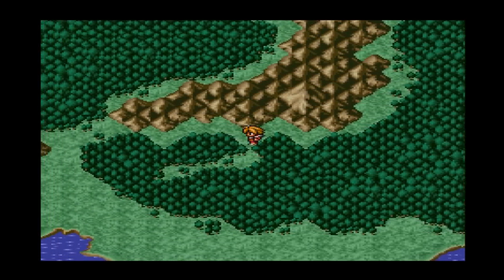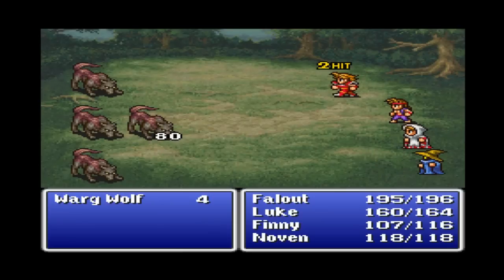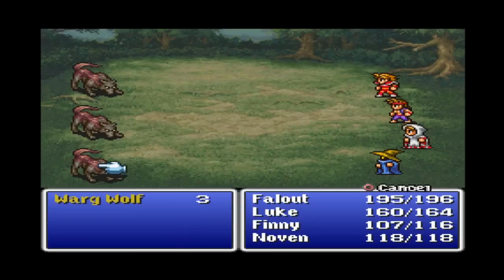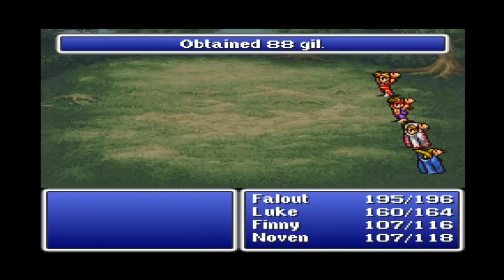As we go west, we should be able to head north through this little divot pass in the mountains. Wargwolves — I don't think these are new, but there's four of them, and we get a pre-emptive strike, so it should be relatively easy if everybody hits. Fallout can one-shot these guys because he is our warrior — that's what he does. Luke misses sometimes, it just happens. And Finny gets the final blow because she's awesome like that. Quick battle, let's move on.